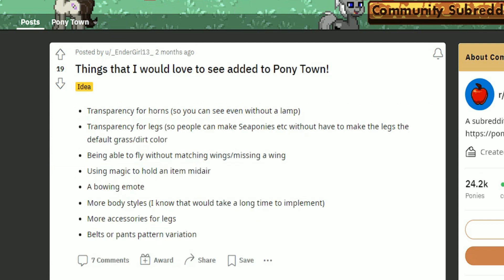Of course I have some new ideas as well, such as this one by Endergirl13 who wants transparency for horns so you can see without a lamp. I don't personally like the idea of having your horn be invisible, but there are ways to make it seemingly invisible by disguising it as part of the hair. Transparency for legs I'm okay with to a certain degree — I would love the ability to remove like one limb — but making all limbs transparent is just going to cause all kinds of weird issues. I don't want to be wandering around floating like a little bean.